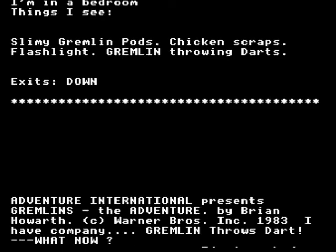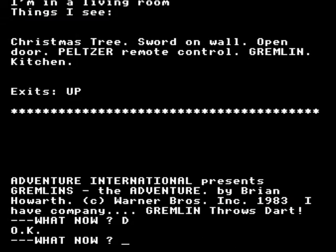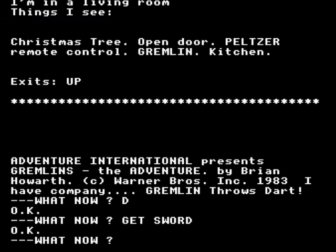Gremlins is a text adventure based on the Steven Spielberg movie of the same name, and you need pretty good knowledge of that movie in order to make any progress in it. The central premise, although it's not explained by the instructions, is that you came home with a new pet — a Mogwai.